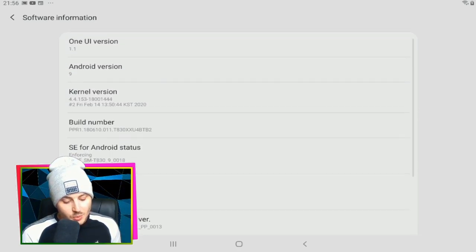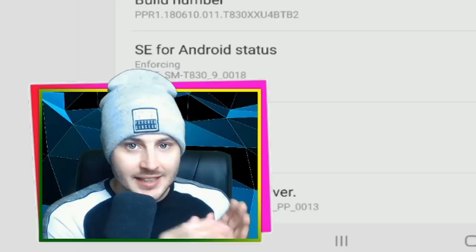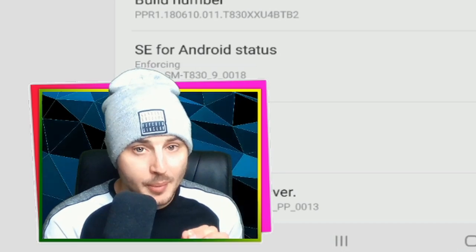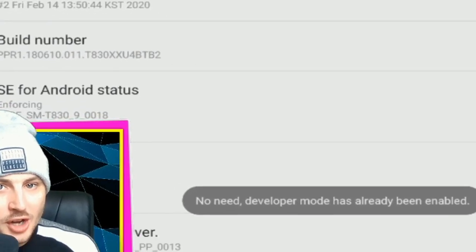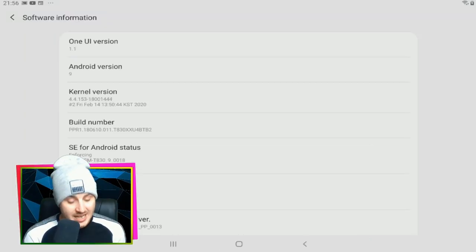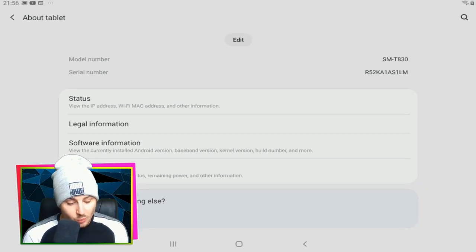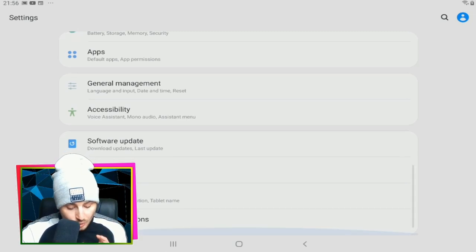Once you're in that screen, you'll see the fourth option down: Build Number. This is a secret tip that not a lot of people on Android know about. If you tap Build Number seven times, you will unlock Developer Mode on your device, meaning you can update settings beyond what you normally can.